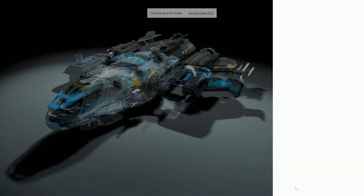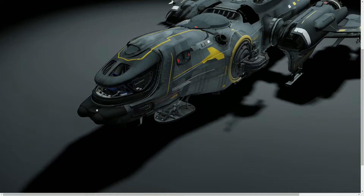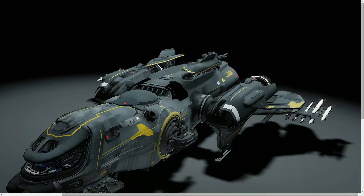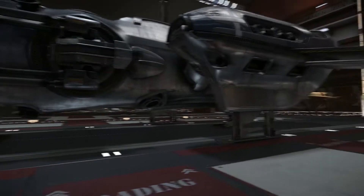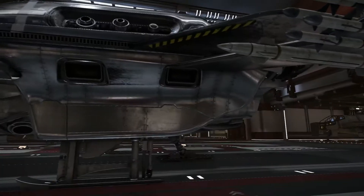Next up we've got the Freelancer MAX, which has got nearly twice as much cargo space as your standard freelancer, though it's a bit overweight at the back. Then there's the Freelancer MIS — the special edition military version which probably will not be available again. It sacrifices cargo space for an automated missile launcher.